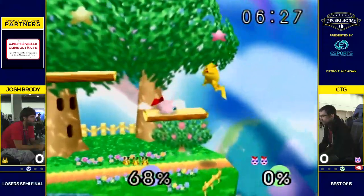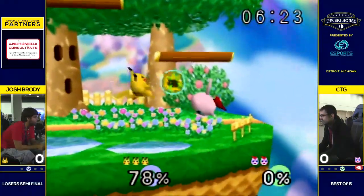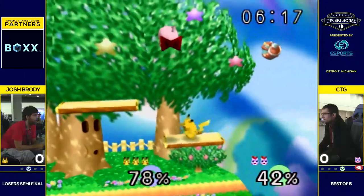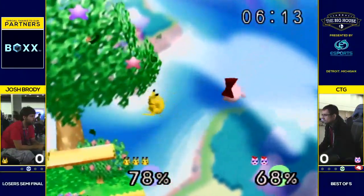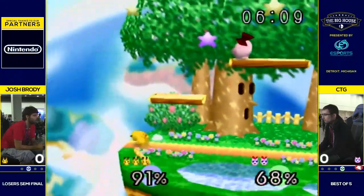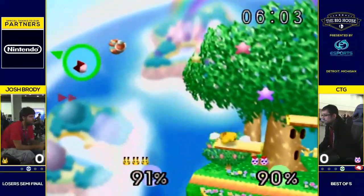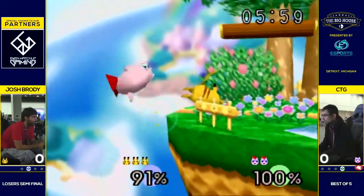Brody just so good with the pressure. He knows all the matchups. CTG tried, but let's see what he does here with a free combo. Some good DI from CTG to DI up and just kind of force minimal damage. Great up-B escape, but he slips off. Another edge guard situation that Brody's just been very solid in.